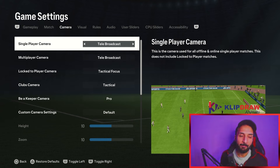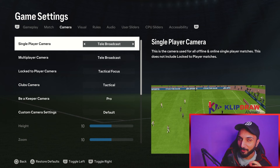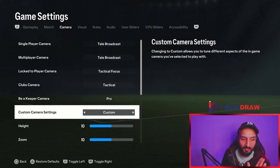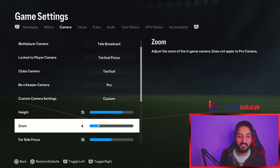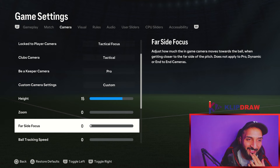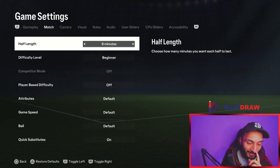For camera settings, I use tele broadcast with custom settings: height is 15, zoom is 0, and farsight focus is also 0. Those are my camera settings. These things don't matter as much — some people think putting difficulty to beginner makes online games easier, but it doesn't.